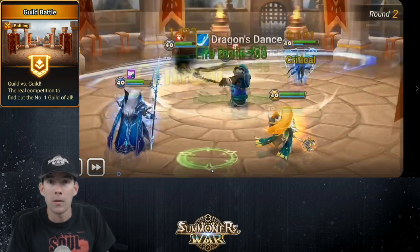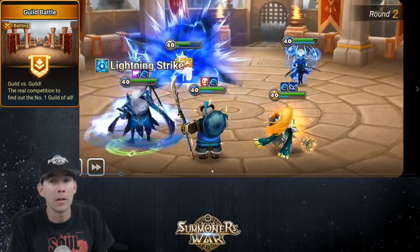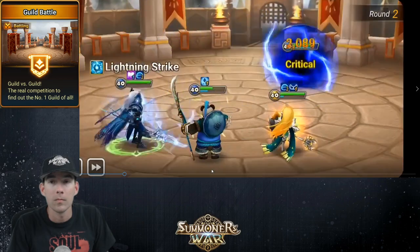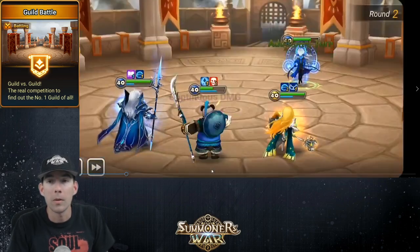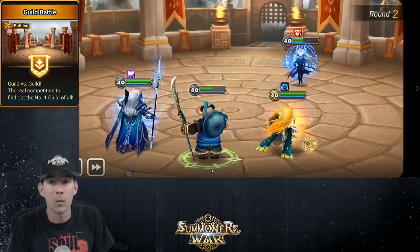The shield and the two-turn immunity at full health are very beneficial, especially when you're stacking it with two HP tanks. Even with Theomars doing Theomars things right here, as you can see it's very easily mitigated, especially with the sustain brought by the wind Paladin.